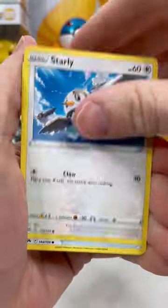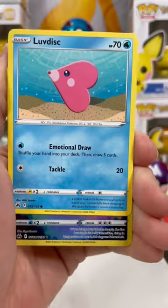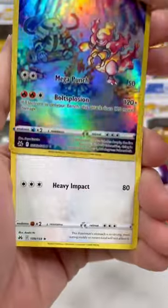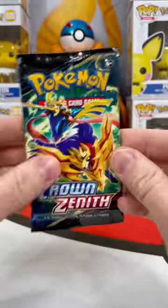Let me know which of these cards is your favorite. Looks like we've got something — a Magmortar Trainer Gallery. Beautiful card. And this awesome Knitted Snorlax. This was the left pack.